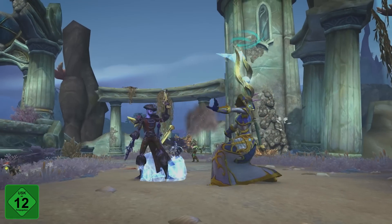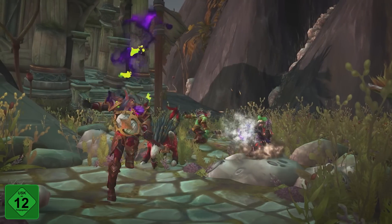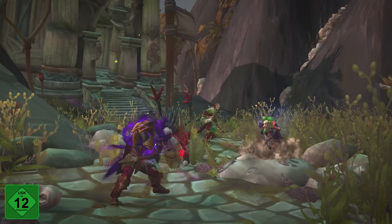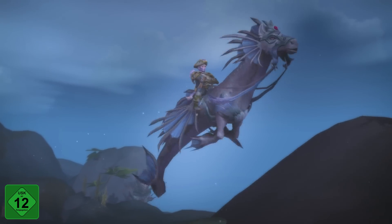Every three hours, this war-mode-only world quest urges players to work with their allies to capture and hold five objective points. The winning faction will be rewarded with Nazjatar Battle Commendations that can be exchanged for items including War Banners and the Inkscale Deepseeker Seahorse Mount.